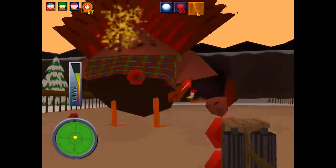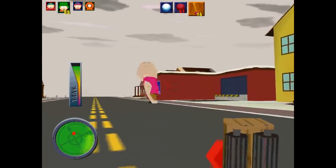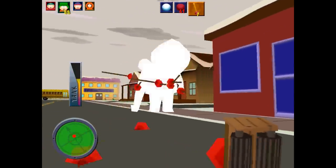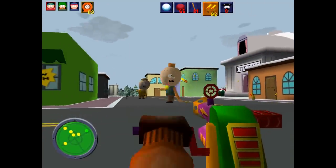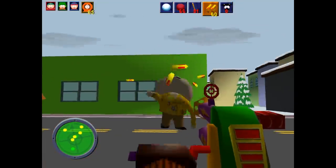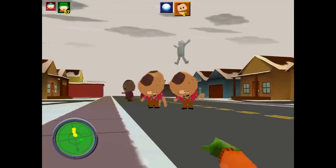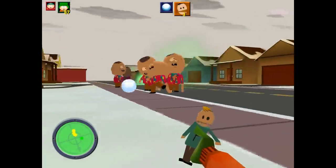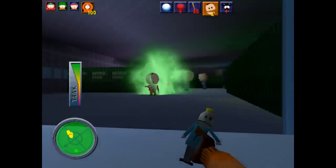Thirdly, you've got a toilet plunger launcher, which is kind of creative — it does decent damage and the plungers will even stick to enemies, letting you pick them up afterwards if you're quick, with alternate fire shooting three plungers at once. The fourth weapon is a foam dart gun, which is fast-firing and pretty useful, though ammo is pretty rare so you don't get to use it all that often. Your fifth weapon is a Terence and Phillip doll, thrown like a grenade, exploding and leaving behind a poisonous fart gas cloud — really useful against bosses.